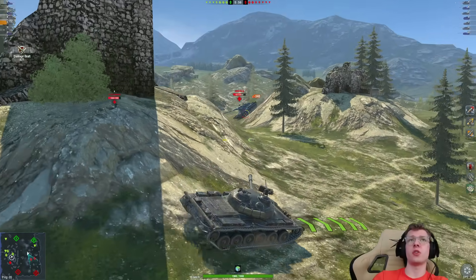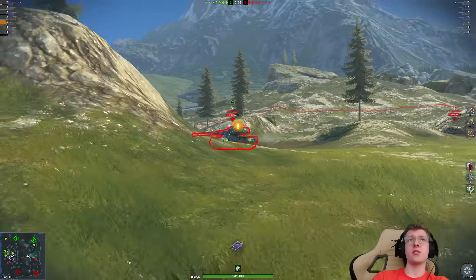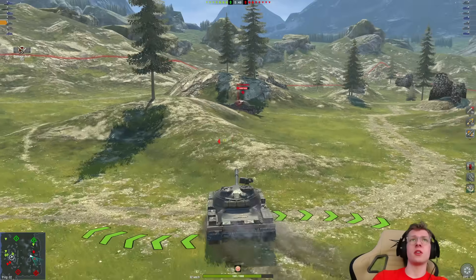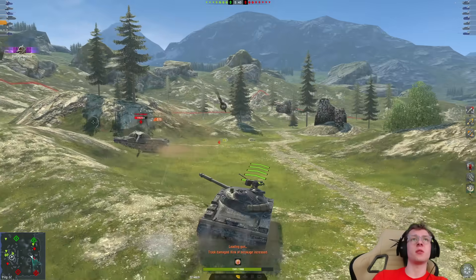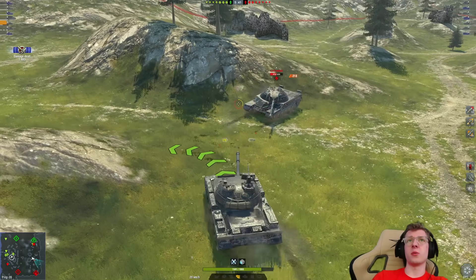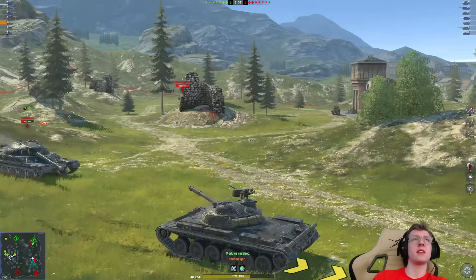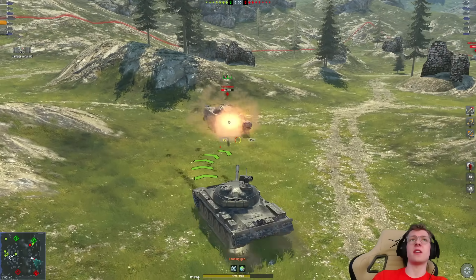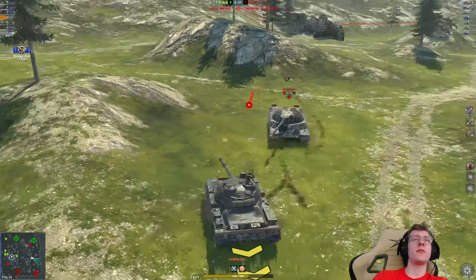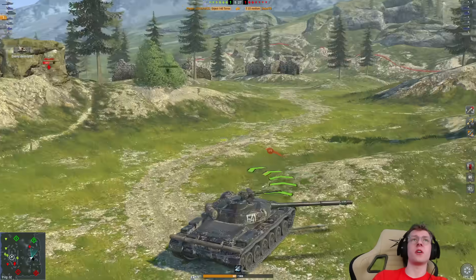Let's aim at the 50B — we got one shell into his vehicle. We're going to use our adrenaline rush. Actually, if the T22 is going to fight us, let's just fight the T22. We got a troll bounce right there on our hull. T22 does pen us, but we pen him again. Somehow the T22 missed me, and while the 50B did kill my teammate, that's not too much of a problem as we finish off the T22.